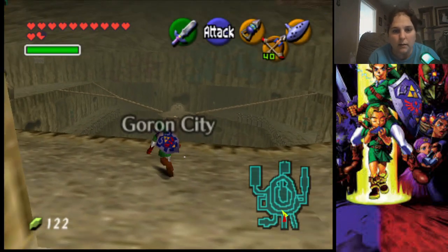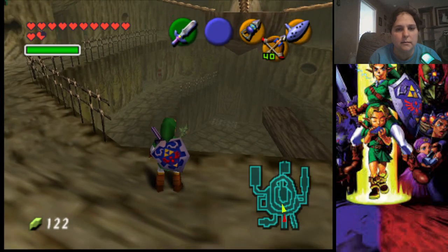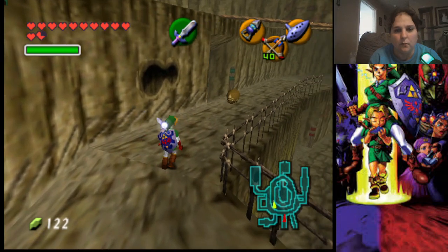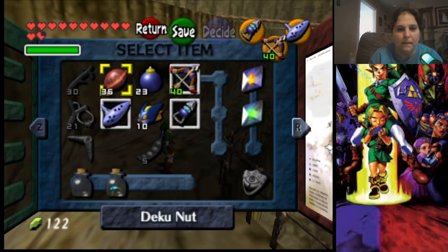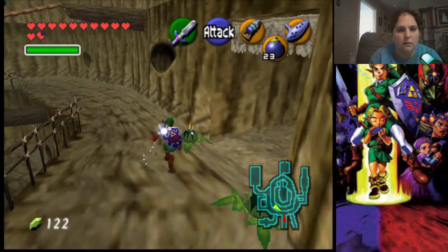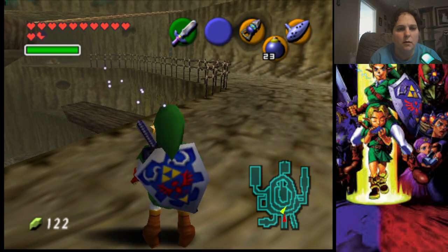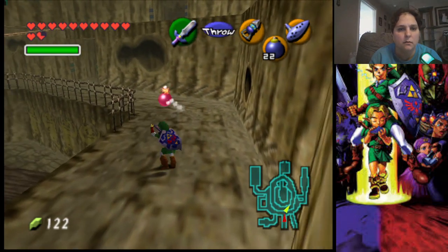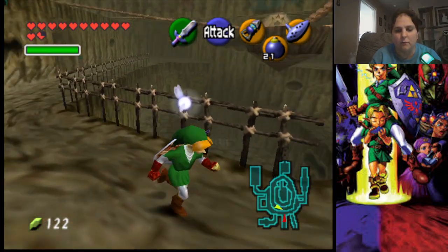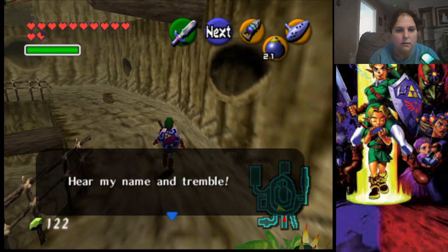As you can see there's nobody here, but there is this random Goron that is rolling around up here and we need to try to stop him. Let's get our bombs ready, come around this way — there we go, we got him.